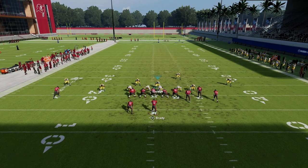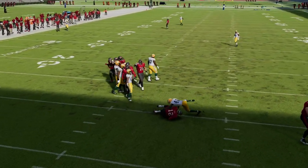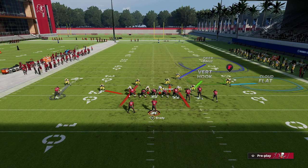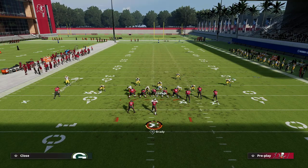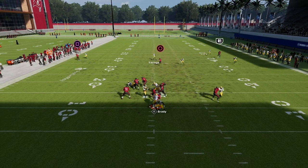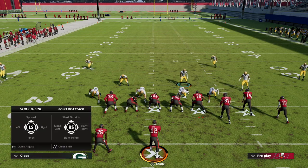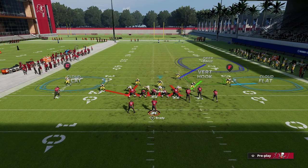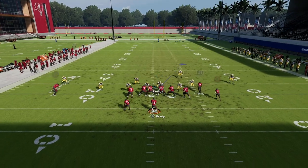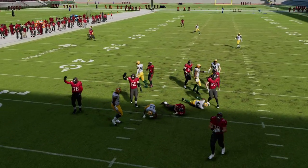If they max protect, this edge rusher will sometimes get closed off by the looper. But when they max protect, they just don't have enough routes — they can't use wheel routes or certain routes out of a max protect bunch. Sometimes the edge rusher will get picked up, but the looper comes right behind him and can get the sack. There's literally no way they can pick this up from bunch. If you don't contain, the safety on the left side can sometimes get picked up, so that's something to keep in mind.